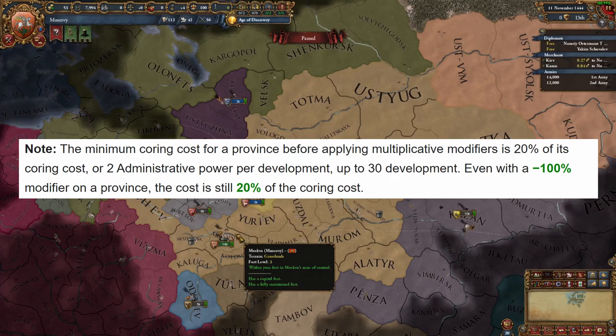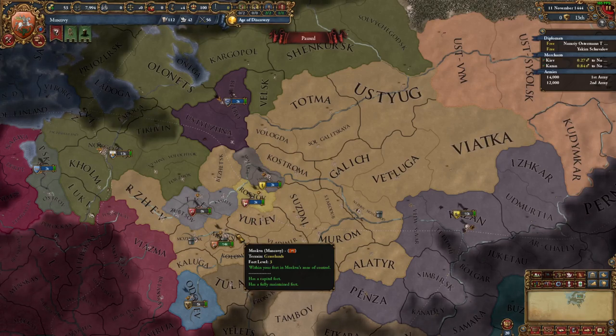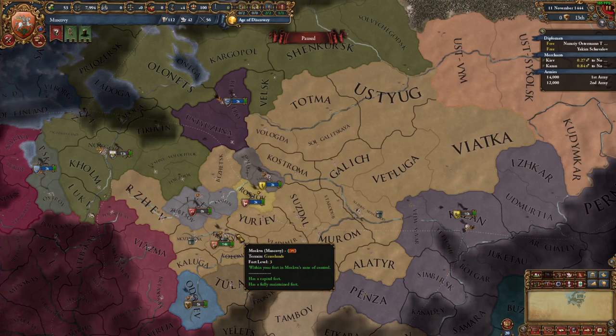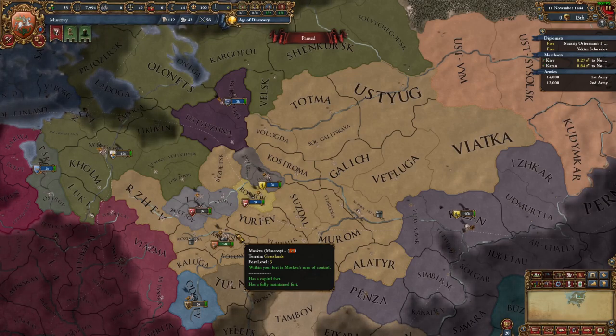But how difficult is it to achieve this cap? Well, remarkably not as much as you think, especially when you play a country that very recently got a rather substantial update within the Overlord DLC. So here we are at Muscovy, the country where you can get basically there in terms of the CCR, with almost no actual effort — none of the country switching styles. You still need to play the country successfully. Let's quickly go through how to achieve that.